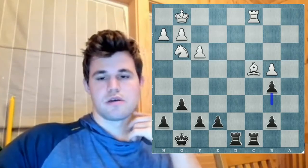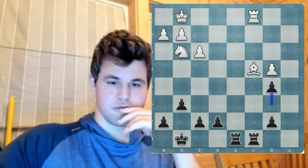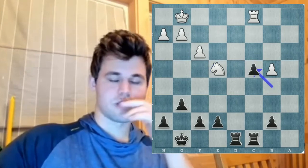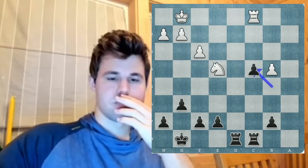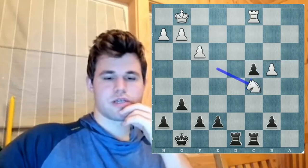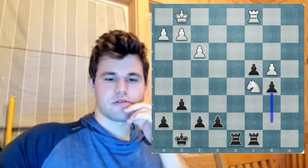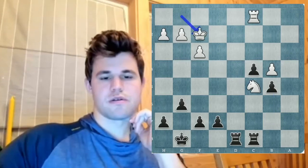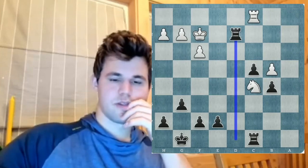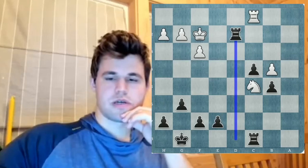After he goes f3 — b5 — that's got to be a full exchange. He should have taken f7, but anyway. Knight c5 — I'm just gonna go d5. Rook d2, and probably rook b2 next.